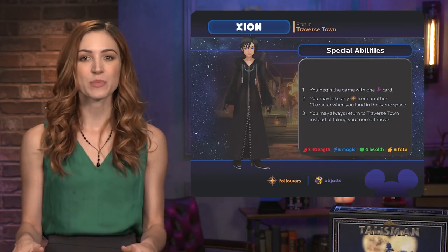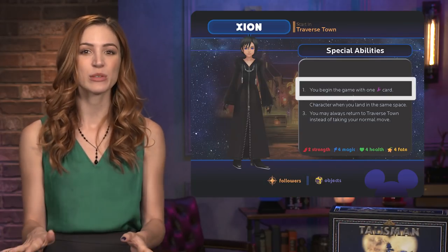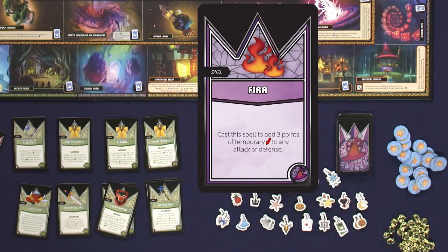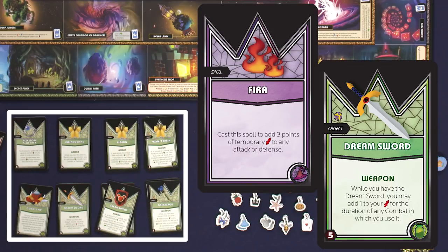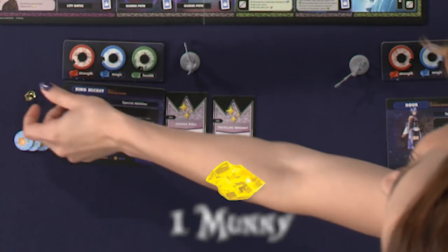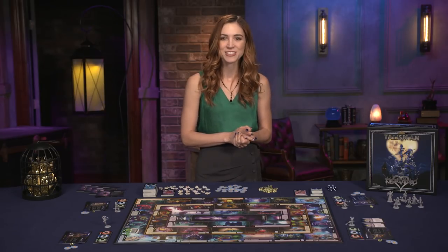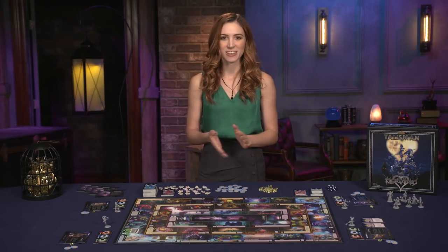Follow the setup instructions on each character board to determine if any player begins the game with spells, drawing them from the deck, or objects, pulling them from the purchase piles. Each player also begins the game with one money. The player who most recently played Kingdom Hearts goes first, with play proceeding clockwise.